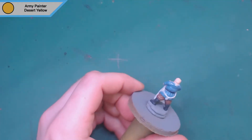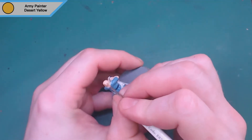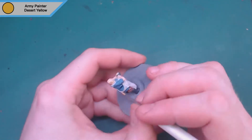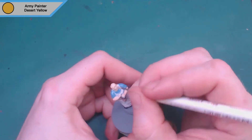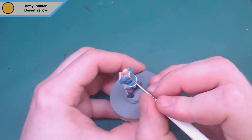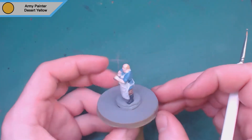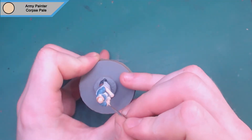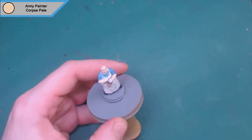Then we move on to the hair — he hasn't got much, just a nice bald top with hair round the back and sides. I'm going with Army Painter desert yellow to give a sort of mousy blonde look instead of black, dark brown, or ginger. I do ginger a lot and don't do many blondes, so I thought I'd try it. Then we move on to the highlight stage before the washes.